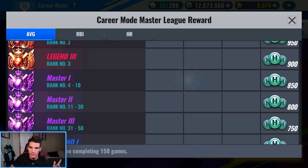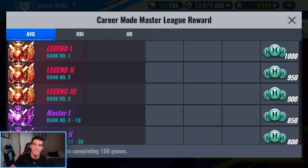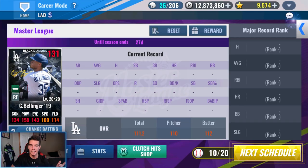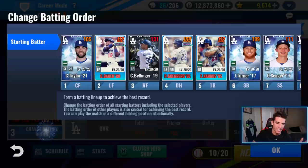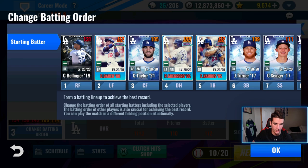If you go up top to the reward, it'll show you all this stuff for where you finish in average, RBI, home run, and stuff like that. For now, it's only clutch hit coin. But I think once this season is up — which only lasts a month, about 30 days — there should be more rewards that come in the next season, which is where these empty spots will come into play. With the change batting order button, you can change where your batter will be in the lineup. It automatically defaults to three, and I'm going to go ahead and change that to one.